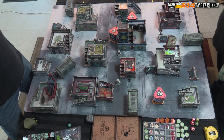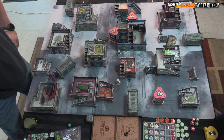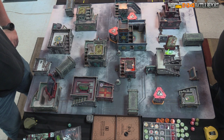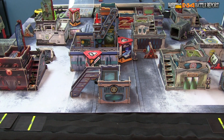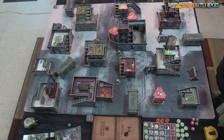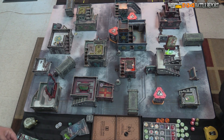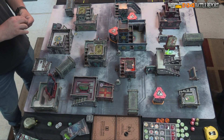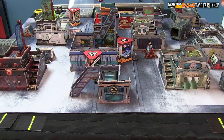We move into strategic use of command tokens. Colin can put someone on suppression, or reduce my order pool by two — very effective at this game size. He chooses to reduce my pool by two. My order pool has one irregular on War Corps, eight regulars, and two lieutenant orders — down to six regular orders after the reduction. As a best practice, I put orders next to models as they spend them, removing them when used.